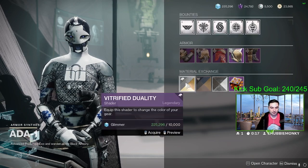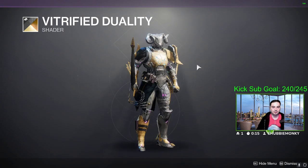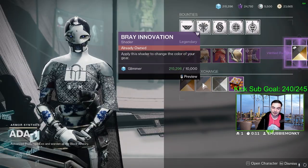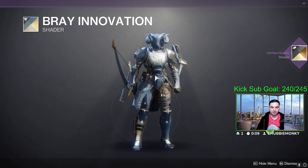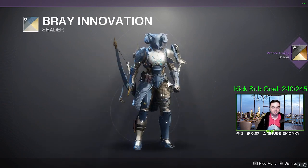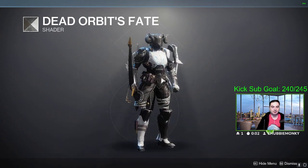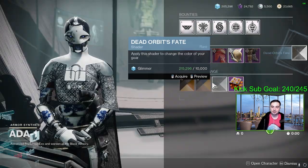So if you're wondering what Ada-1 has for shaders this week: starting off with Vitrified Duality — I don't have that one — Bright Innovation, as well as Dead Orbit's Fate. Those are really nice shaders; I don't have either of those.